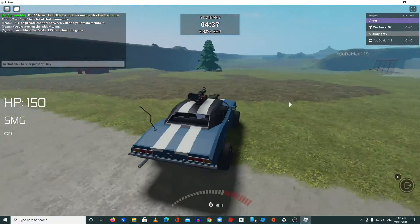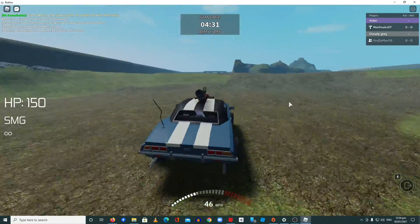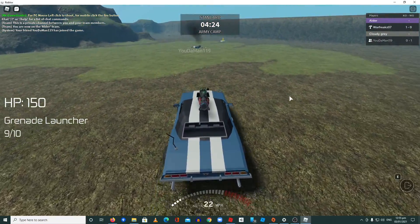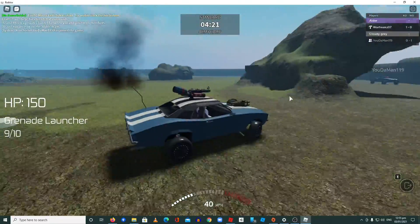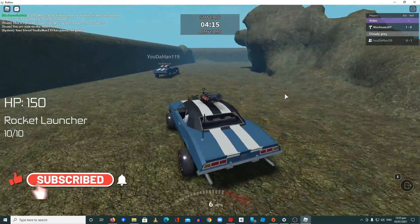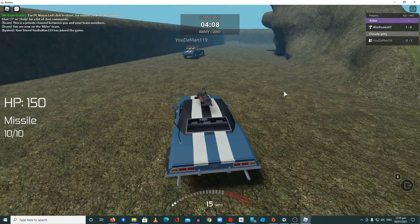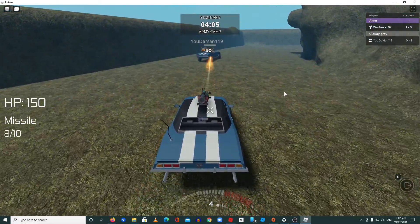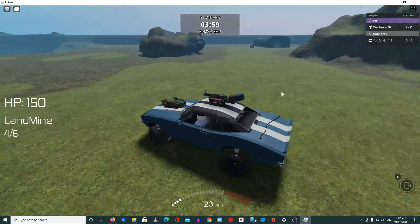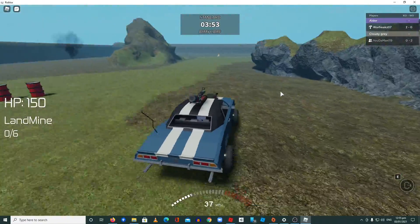Let's try the game. It's like Twisted Metal or Vigilante — you can have different weapons. This is the fire rocket launcher. Let's try the rocket launcher — boom! The first weapon I tried is the grenade launcher, and there's also a missile that is more precise but deals less damage. We also have a landmine you can place down.